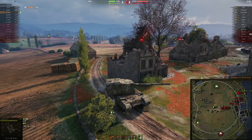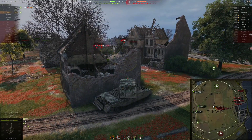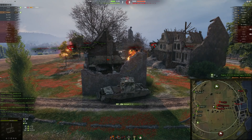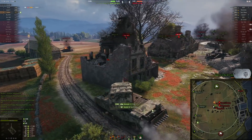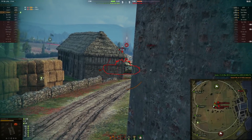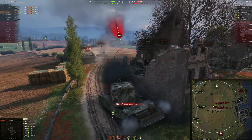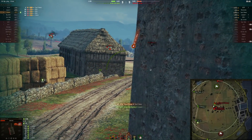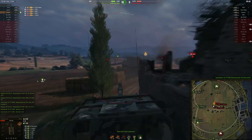This battle most likely is going to be lost very big time. Sadly I don't get any assistance because I'm keeping them proxy spotted. Easy side penetration — no aiming needed. Maybe we can save it even. Lower plate penetration — nice. There's a Leopard behind me. Oh my god, I need a bit more help — 60TP up here. We can penetrate the side of the 60TP.